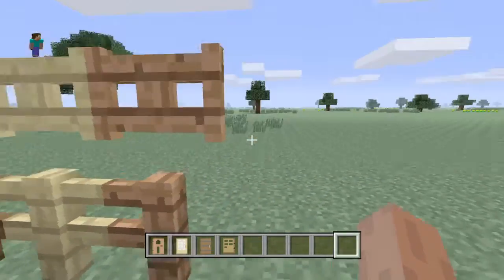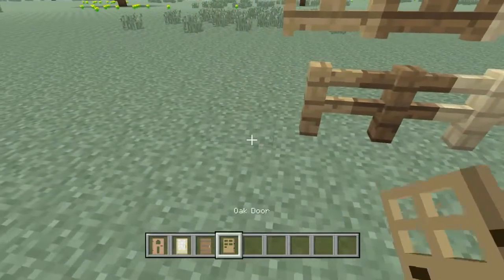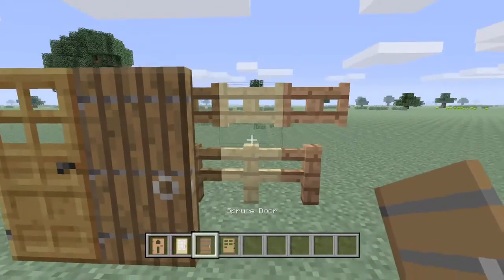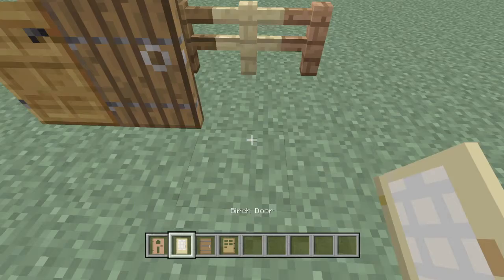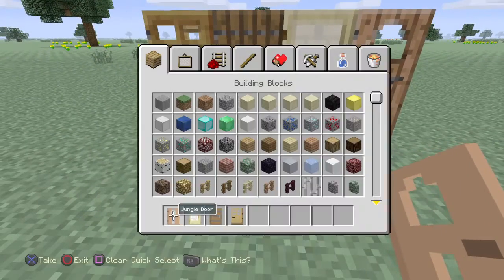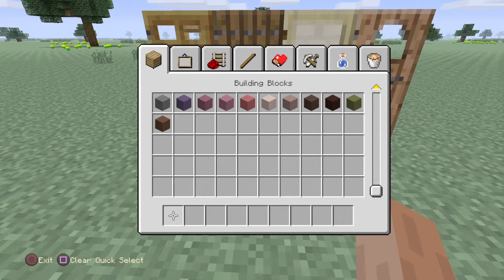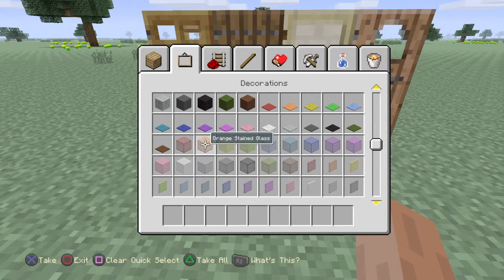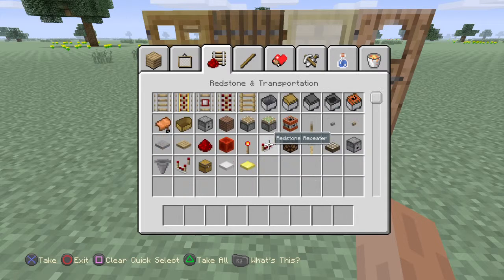We are going to want to clear our inventory because now we have got new doors. The way I am going to do the doors is basically just like this - we have got spruce, then birch. I do like the birch door in the vanilla texture. But that is not it - we have actually got stained glass now, which is epic. We have got all the different colours, which I am so happy about.